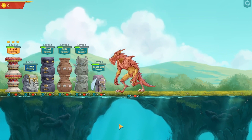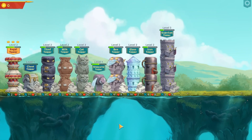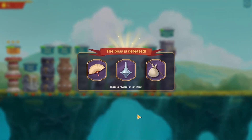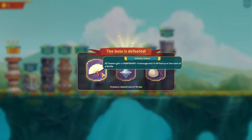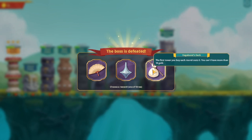Look at him go! I thought I was dead. All towers gain a temporary five damage and plus five hit points at the start of a battle. If there are less than five towers in the tower store during your turn, towers are added until there are at least five. First tower you buy each round costs nothing. You can't have more than 10 gold.